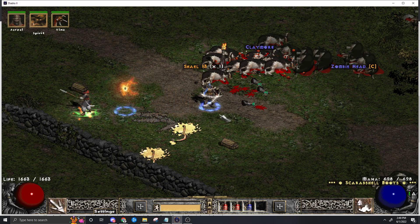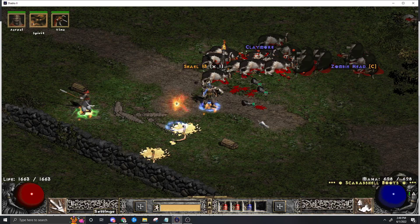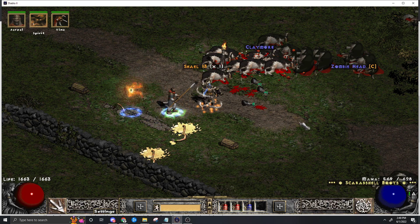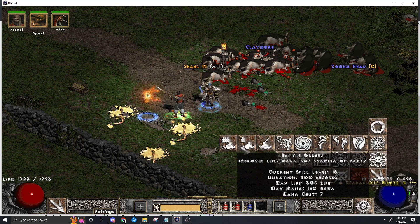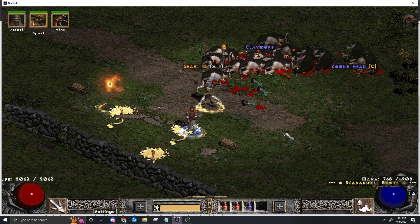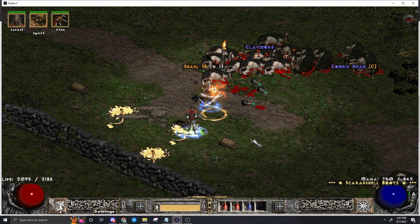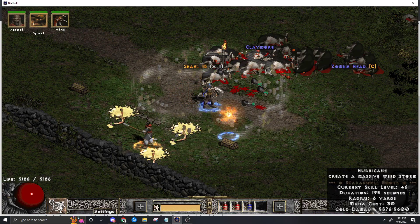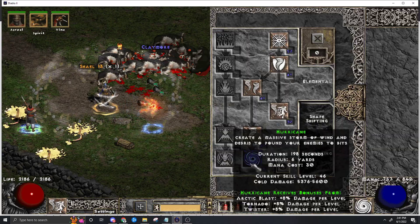You want to summon your guys when you have your Call to Arms on because it's more skills. You also want to apply your Cyclone Armor, which is maxed - so this is actually useful now, there's 900 damage absorbed, that's pretty huge. Summon your two things and give them the old Battle Cry. Switch back, turn on Hurricane - it's going to last for like 3 minutes. Hurricane's max damage right now is mostly energy-based, so you've got to keep that in mind.